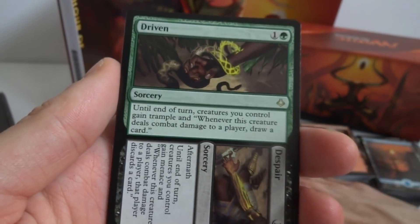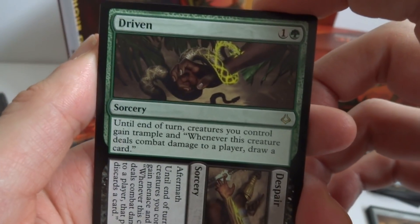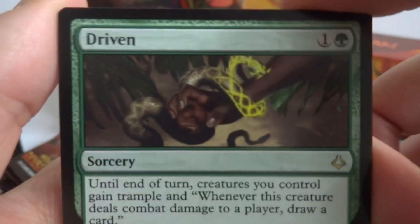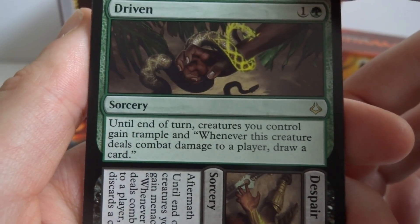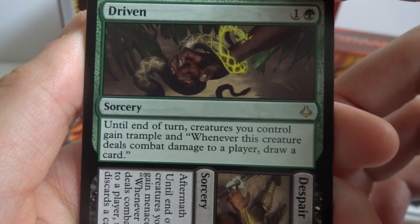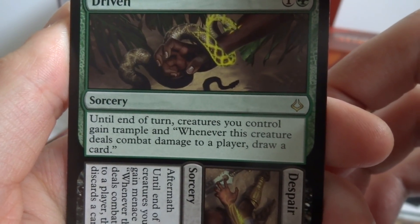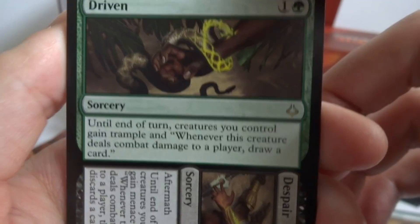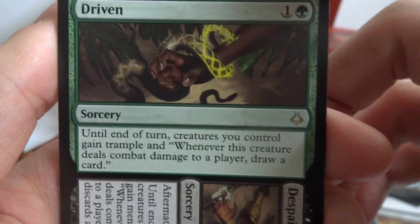These are cool double-faced aftermath cards. This one is Driven — a one and a green sorcery. Until end of turn, creatures you control gain trample, and whenever a creature deals damage to a player, draw a card. So if you have a big group of creatures they all have trample, and you could draw a lot of cards and do a lot of damage.